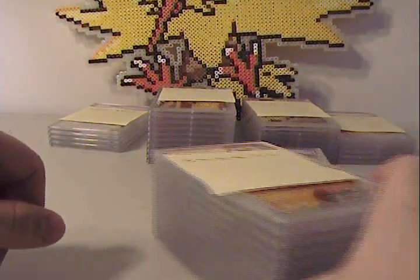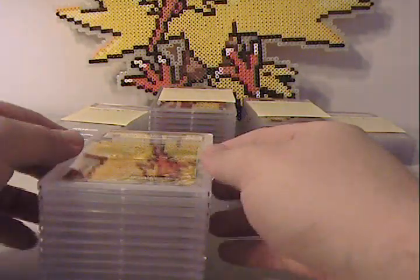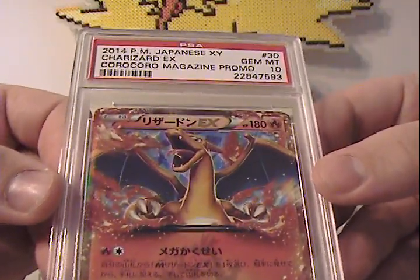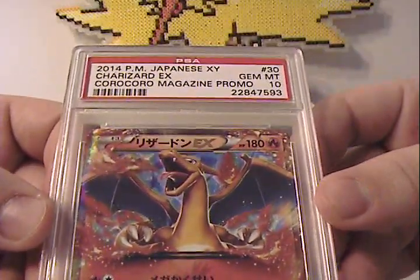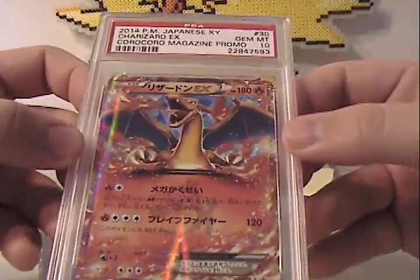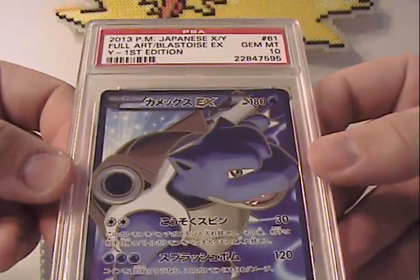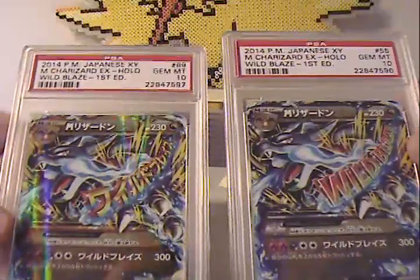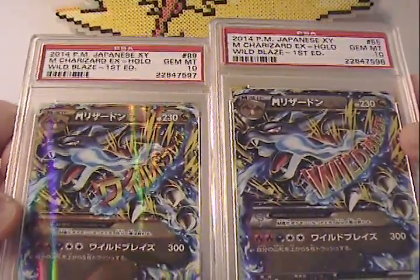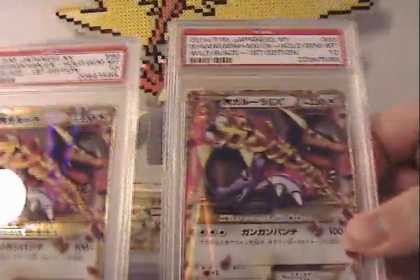Moving right along, we have Browser Boy TCG who sent a number of cards. The Coro Coro Magazine promo Charizard came back as a Gem Mint 10. Full Art Venusaur, Gem Mint 10. Full Art Blastoise, Gem Mint 10. Then some Mega Charizards — two Gem Mint 10s from Wild Blaze, Japanese versions. Two of those. And then two more Gem Mint 10s as well.